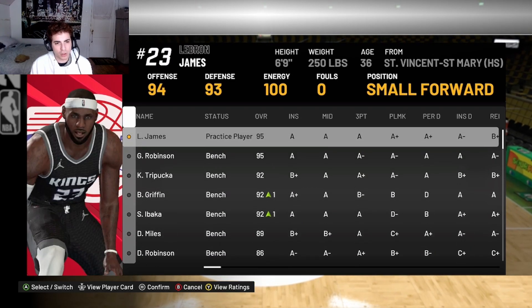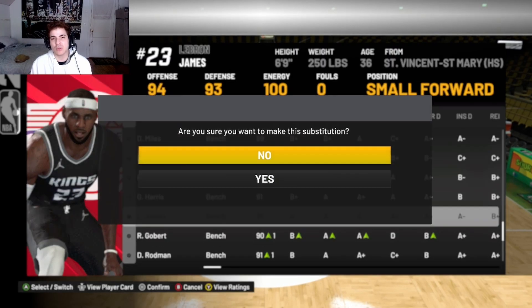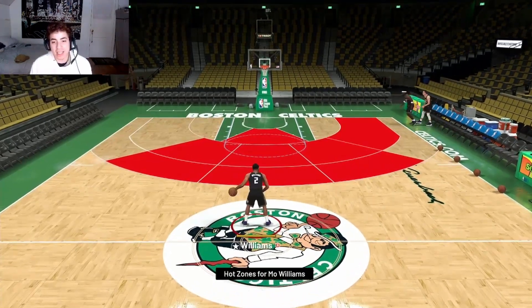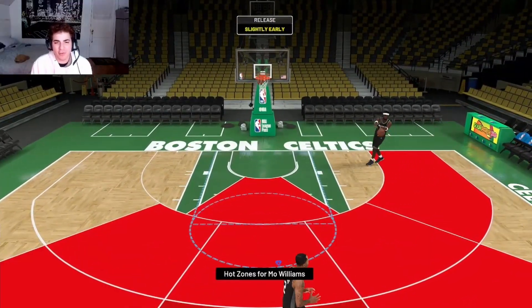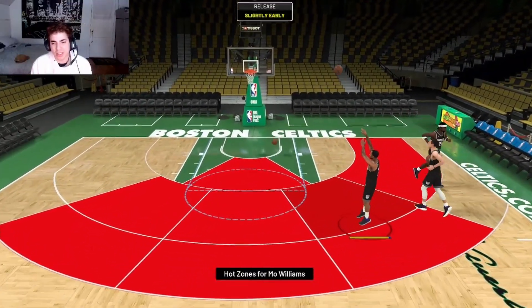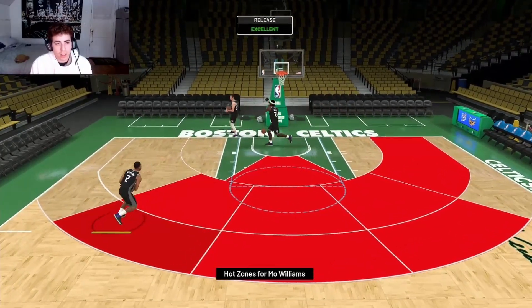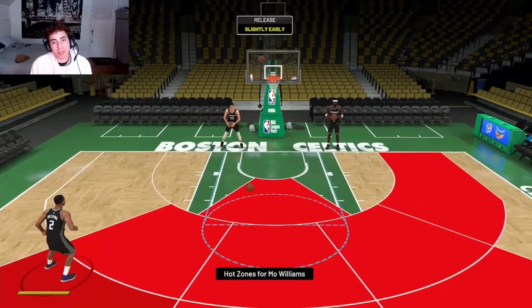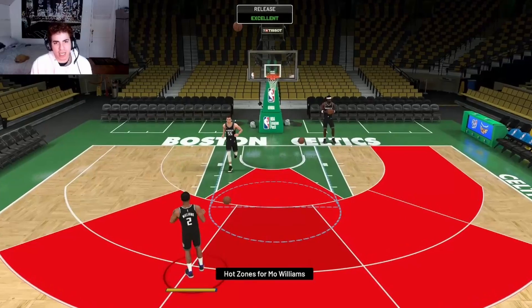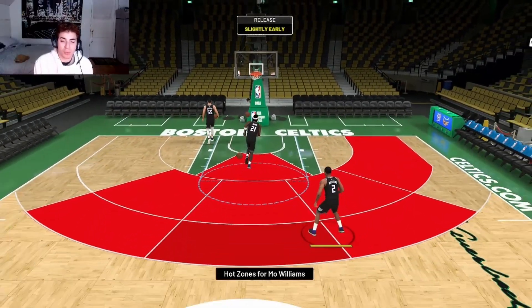Let me look for Mo Williams — I was looking for Lou Williams by mistake. He has hot zones everywhere at the top of the key and he already feels extremely fast. His jump shot feels like it's on the slower end. I don't know if I like that. It does feel cash off the catch and shoot — catch and shoot feels pretty good. But on a point guard you need a faster jump shot, so if you guys do like slower jump shots, this is a guy for you.